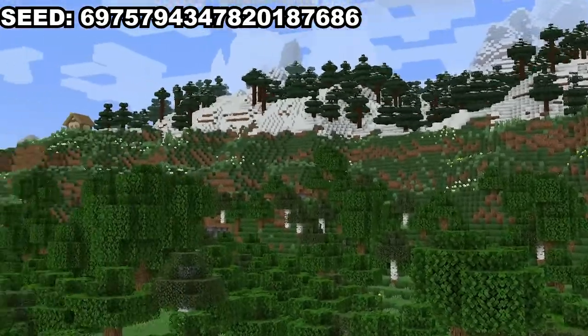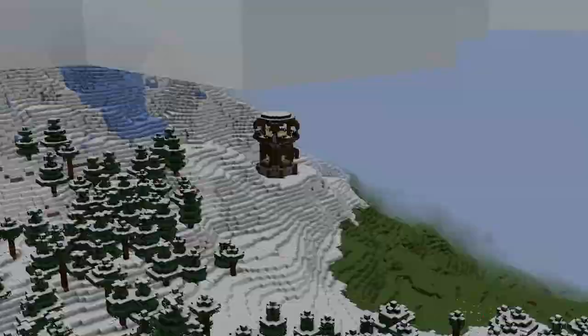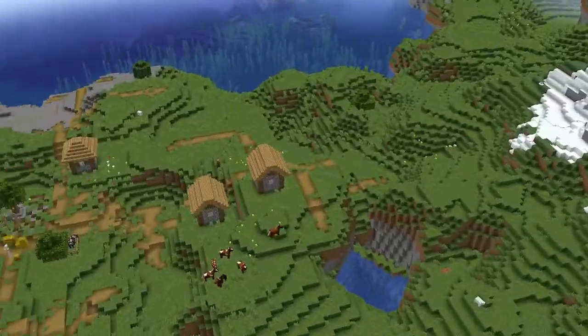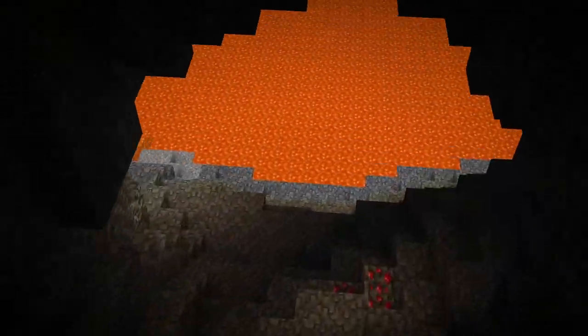This next seed spawns you in a forest and not too far off from spawn, a village can be seen next to gorgeous jagged peaks. Within these peaks, a ruined portal can be found. Heading north and slightly to the east, a pillager outpost can be found relatively close to another village, and there is also a ruined portal next to it. And this deep dripstone cave, only a few blocks southwest of the spawn village, leads directly to a giant underground lava lake.